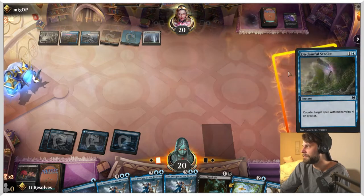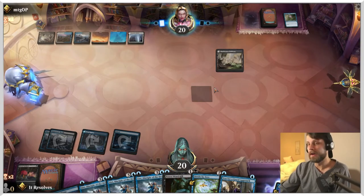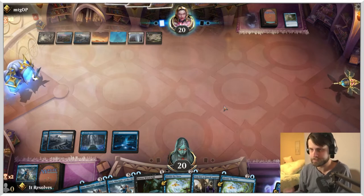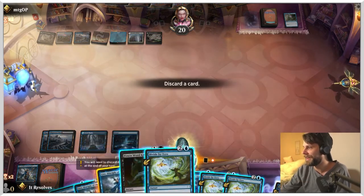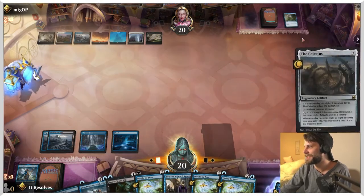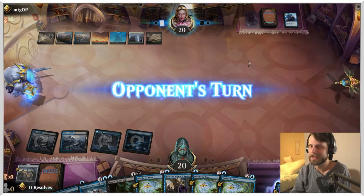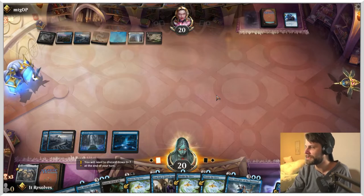They've got main deck Disdainful Stroke — very solid, makes a lot of sense. We are getting very unlucky with lands here. Unfortunately we're going to have to discard a card; we'll discard a Lier since we have so many of them. There's a Celestus — it's going to get countered I assume. We gotta play it out but chances are we're just going to die here.